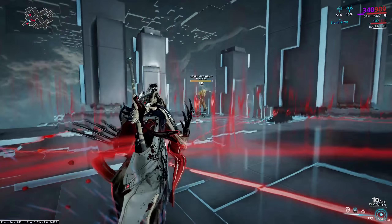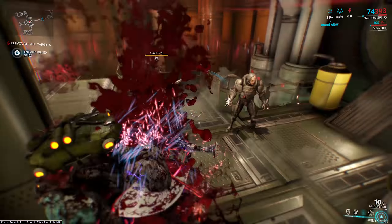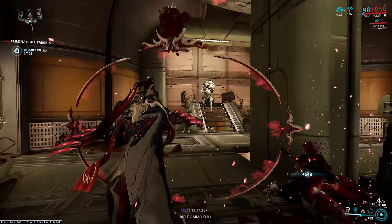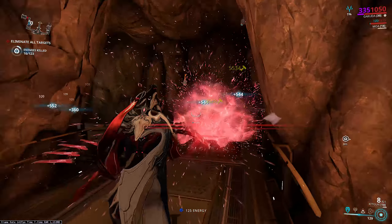To get the most out of Blood Altar, pick the heaviest target you can — bombards, napalms — because they have the most health and give you the most health per second back. There are certain enemies that can't currently be immobilized by it, though I can't remember exactly which ones off the top of my head. An AOE heal that regenerates a crazy amount per second gives incredible map presence, really locking down a point, especially during a heavily-attacked interception.